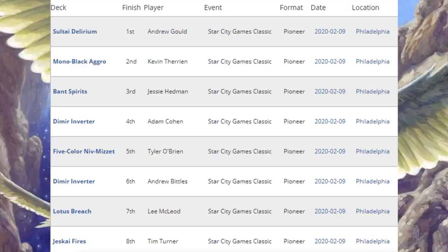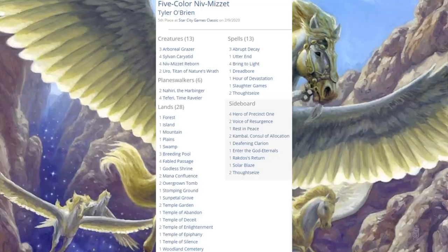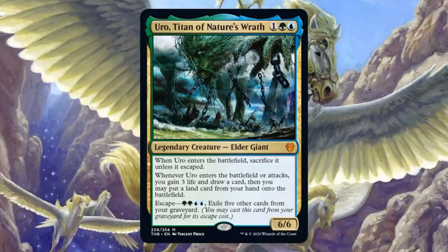Before moving on with the Star City Games Team Open, let's look at one more Pioneer tournament: the Star City Games Classic. It's a smaller tournament, but the players here are only playing Pioneer. First place: Sultai Delirium again. Second place: Mono Black Aggro. Third place: Bant Spirits. Fourth and sixth place: Dimir Inverter. Fifth place: Five Color Niv-Mizzet. Seventh place: Lotus Breach. Eighth place: Jeskai Fires. Again, a tournament with a fair amount of diversity. We haven't looked at a Five Color Niv-Mizzet deck yet, so let's look at the fifth-place build: four copies of Niv-Mizzet Reborn, four copies of Bring to Light — two of the key cards. Four Little Teferis in the main. This has been one of the big decks of the format coming into the weekend, but it didn't put up the results it has in the past. When it comes to Theros Beyond Death, there are two copies of Uro, Titan of Nature's Wrath in the main.